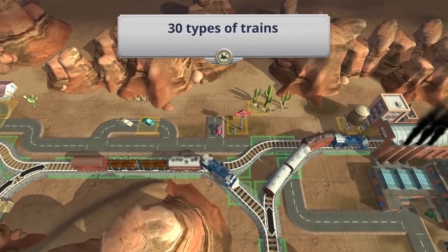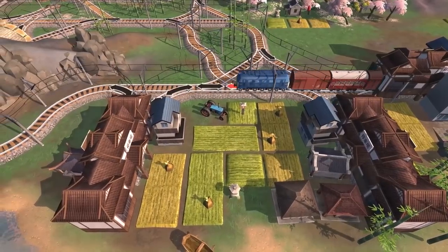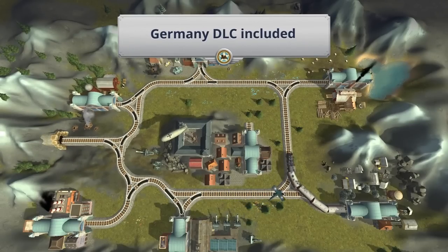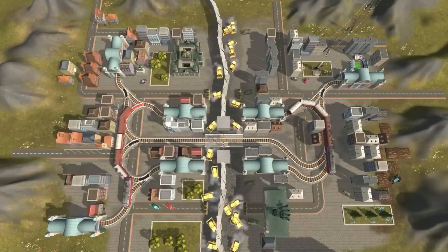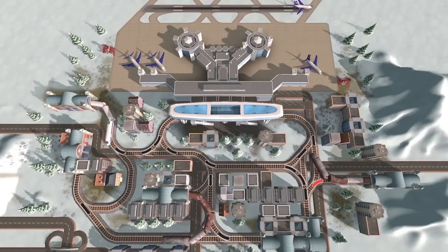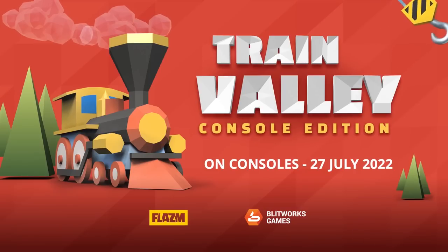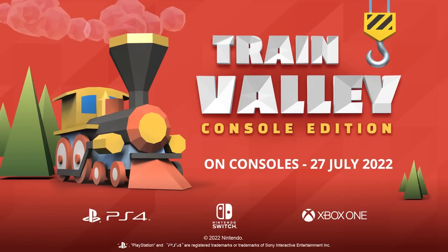Today's video is sponsored by Blitworks Games, which is the publisher of the Train Valley console version. If you're a big console fan of the channel, make sure you check it out, and if you've already got the game on PC, you could always get it for a friend with the sale going on. The game features a classic and sandbox mode, with many different locations including Europe, Japan, and the Berlin/Germany DLC.